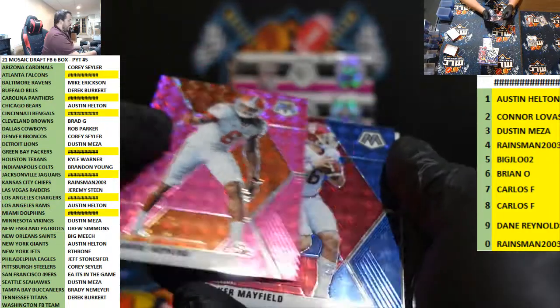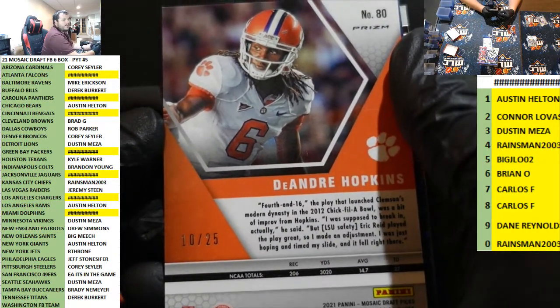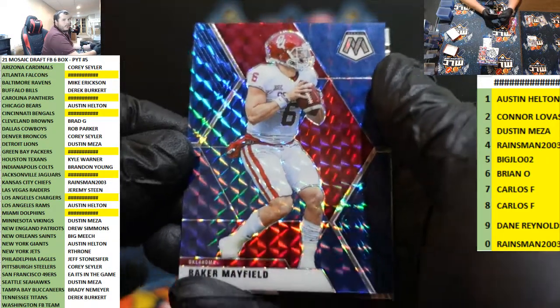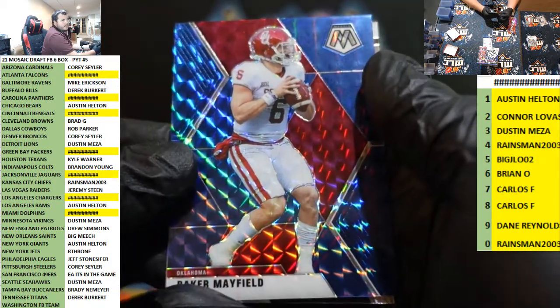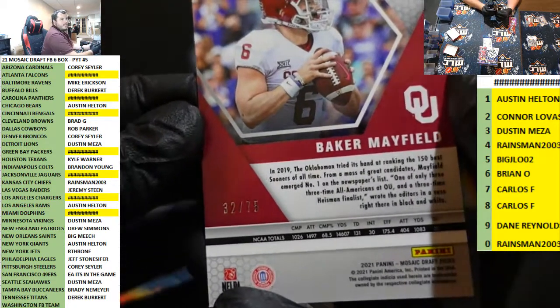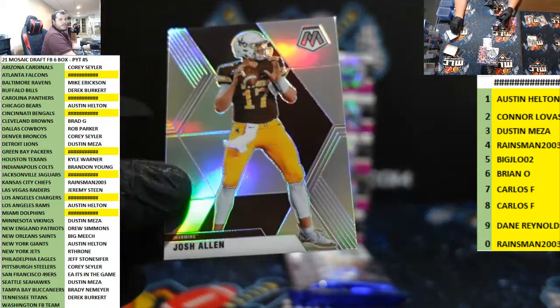DeAndre Hopkins pink — that's low number, 10 out of 25, Cory. Baker blue for the Brownies. You hit a Trevor last night so I won't be too down on yourself. 32 out of 75 and a silver Josh Allen for the Buffalo Bills.